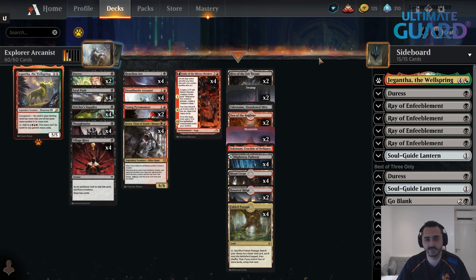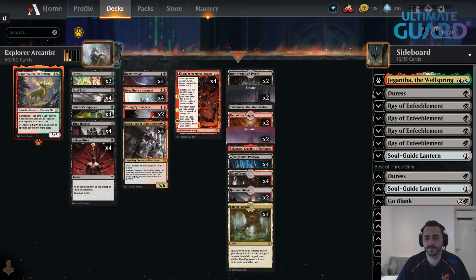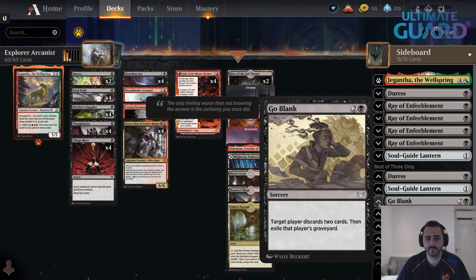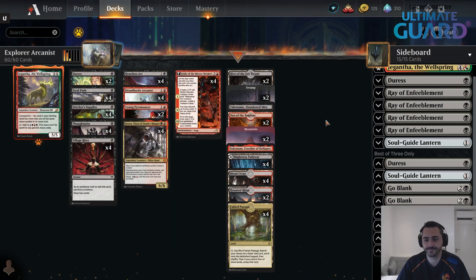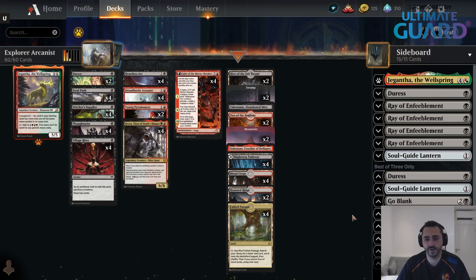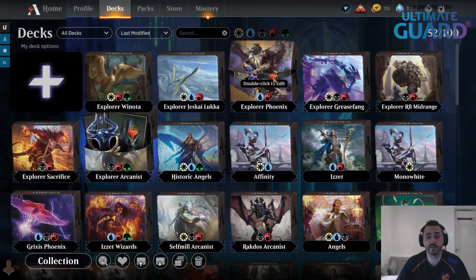You have decent removal, good sideboard — Raze for Winota and Grease Fang, Duress against Control, Grafdigger's Cage for Control and Graveyard decks, Warboss against removal-heavy or slow control decks, and Chandra. There are just a lot of good Red and Black cards at this moment. So that is it — my picks for top five decks to play in the Explorer format right now.